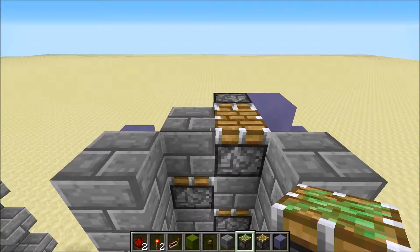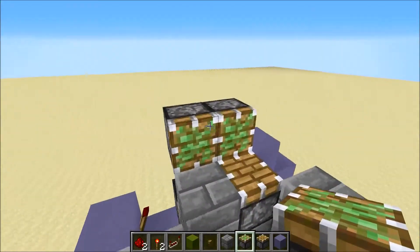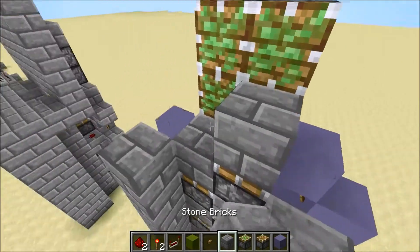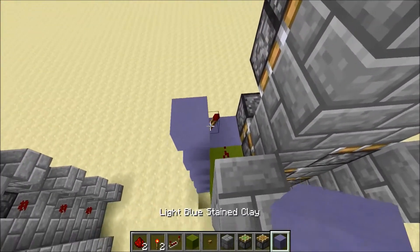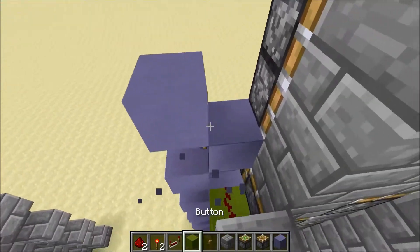The next step is wiring up the pistons that extend and push you off. First, place four sticky pistons right there, then place your blocks right above them. Then take the redstone torch tower on the left and extend it up a little bit — just keep going up.